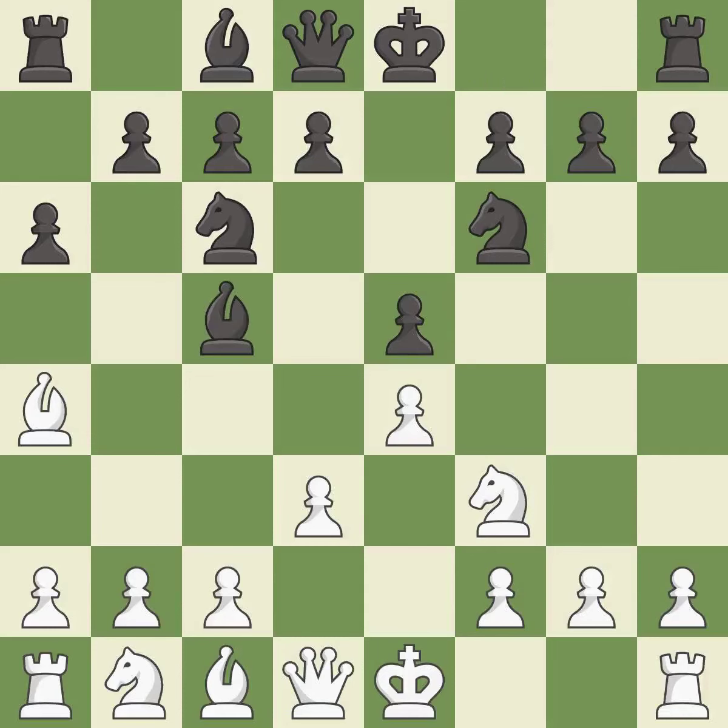d3 protects the e4 pawn and allows the dark-squared bishop to develop. This activates a bishop by developing it off of its starting square. It is the last book move. Forcing the opponent to double their pawns helps create weaknesses — it is excellent.